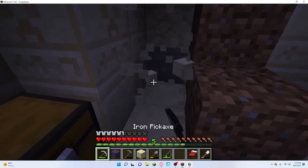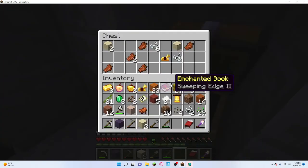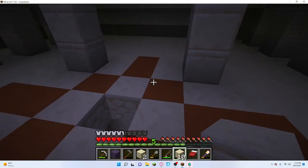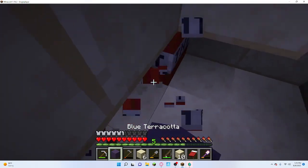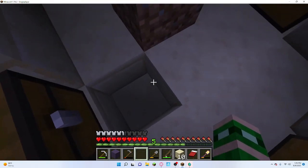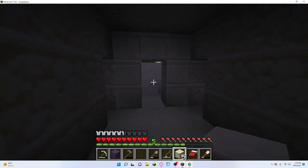Oh these are nice. Another golden apple, some gold, and another saddle - let's go. Honestly I should have emptied my inventory. Now let's go to the village. Come on Bob - I forgot something. We need TNT man, we want to blow up stuff. Alright, I'm just gonna lock this all up.